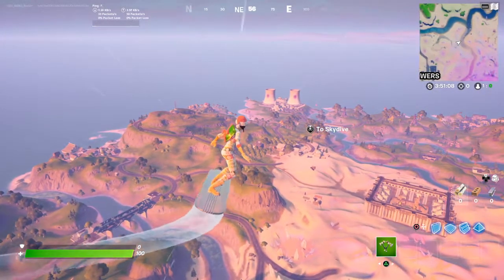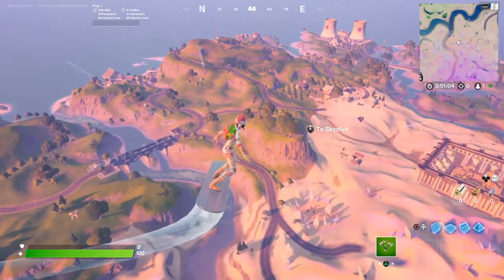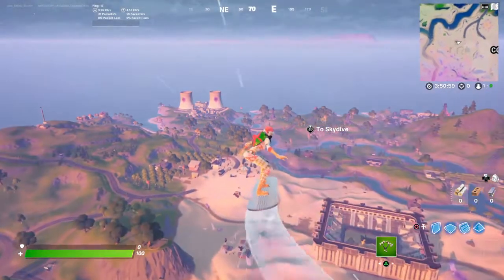Simple as that, guys. Jump into Team Rumble and knock it out real quick. You grab a plane, knock it out, or you can just build up and fly over to them all. You can have it knocked out in no time — just a little quick rundown of how to knock those out.